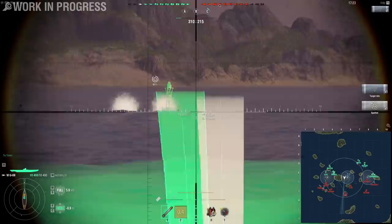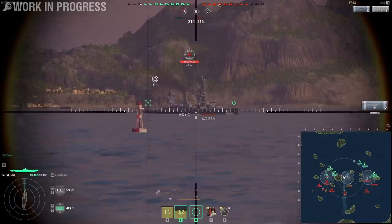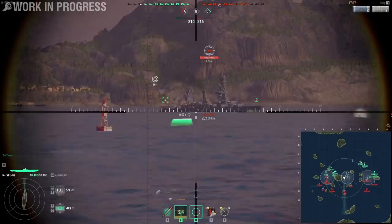You can see those torpedoes — they have this red marker that blinks on top of them, and this means that they're homing in on that target. And if they hit the right location, they can citadel a battleship, dealing quite a lot of damage.